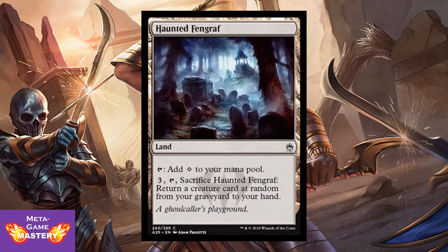Haunted Fengraf — you'll remember this from basically every deck in Pauper. It taps for colorless mana, or you can pay 3 colorless, tap it, sacrifice it, and return a creature card at random from your graveyard to your hand. It taps for mana when you need it, and when you don't, it becomes gas. Good card.